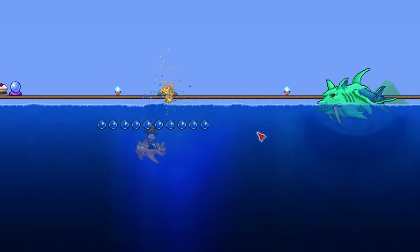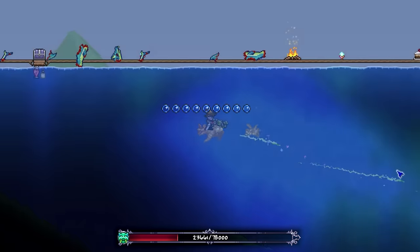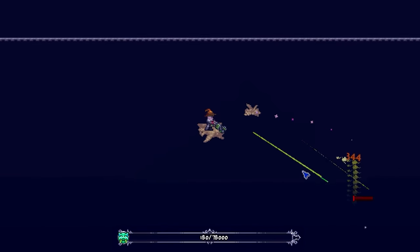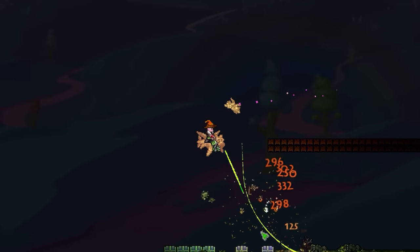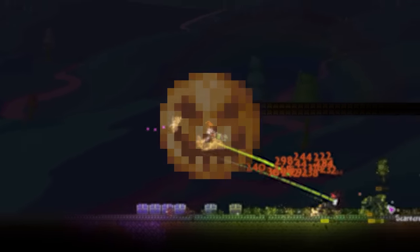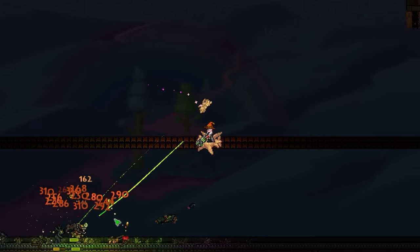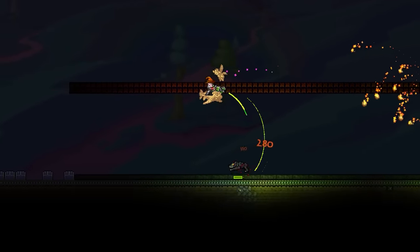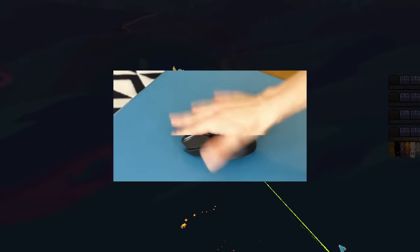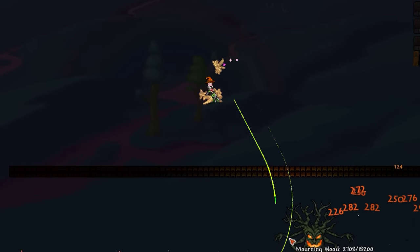And if you've still not defeated Duke Fishron yet, the Venus Magnum paired with Chlorophyte Bullets is just perfect for this, and I'd say it performs on par, if not better, than a tactical shotgun. The Magnum is even capable of challenging a late game event like the Pumpkin Moon, as its single target DPS can sort out the high HP minibosses no problem. Previously this was far more annoying to do, as you'd spend half your time clicking frantically just to deal a fraction of the damage you can now.